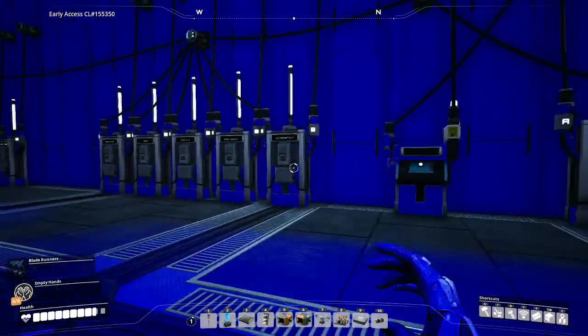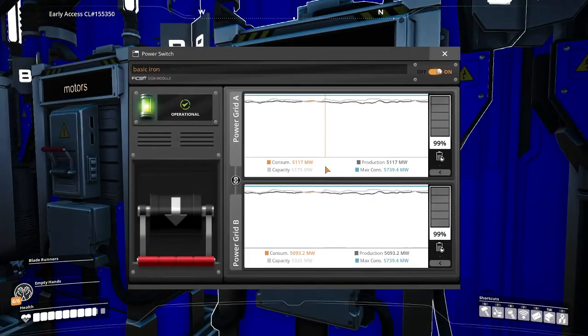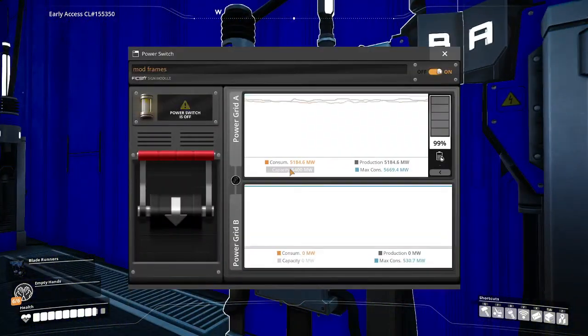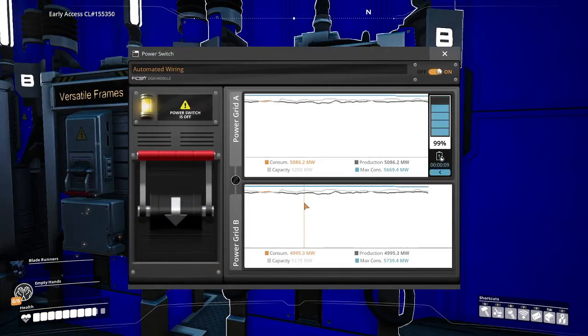So what do we have that is on and needs to be turned off? The basic iron, which is probably not even going to scratch the surface. The motors are already off. The modular frames are off. The automated wiring — we can shut that down and that'll give us a little bit of a boost. There we go, we're back under biomass production.